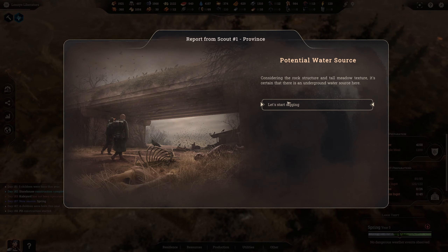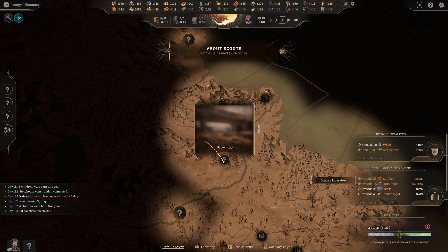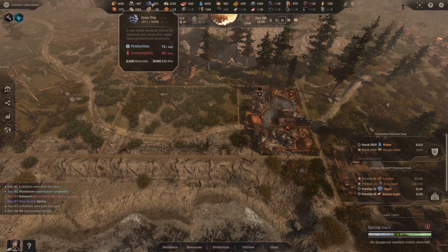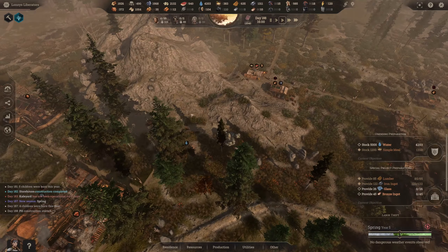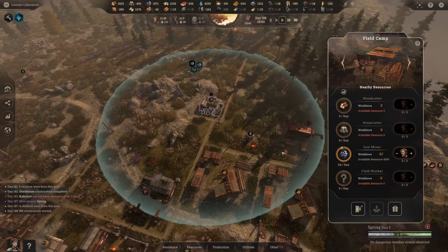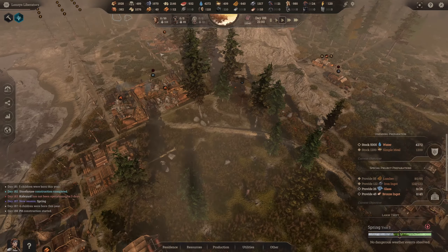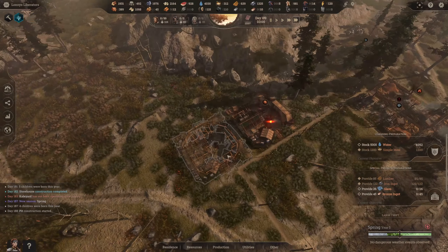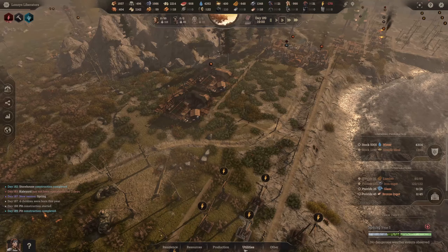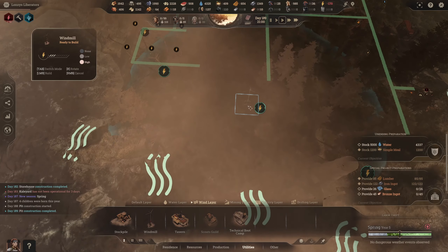Scout arrived again — potential water source. This top province, if it doesn't change throughout the campaign, looks like the place to go. Quick check: logs looking good, stone's good, iron's very good — might be able to save some workers from that. We're going to need to build another iron mine at some point. I'm going to take iron down to two and bin off the wood camps — no more wood there. We'll speed things up until the sand pit is done. We can see wire now, we're looking a little more comfortable. Clothing's coming in. We need more power.